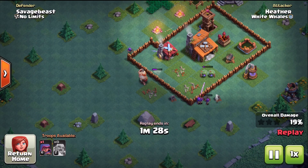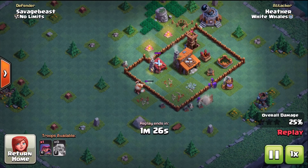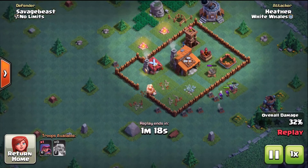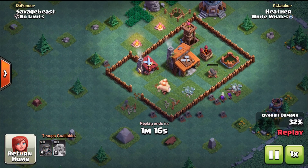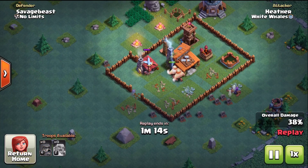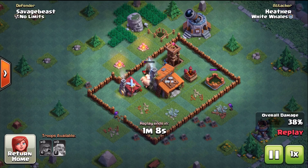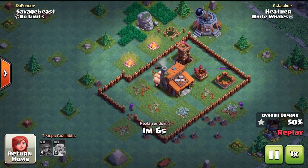The number one thing you want to do with Builder Hall 3 is get your third army camp. The moment you get that third army camp it puts you at a massive advantage to everybody you're attacking. This is more important than getting any of your defenses — more important than the firecrackers, the tesla, the crusher. This is more important than even upgrading your troops. So this is your number one priority.